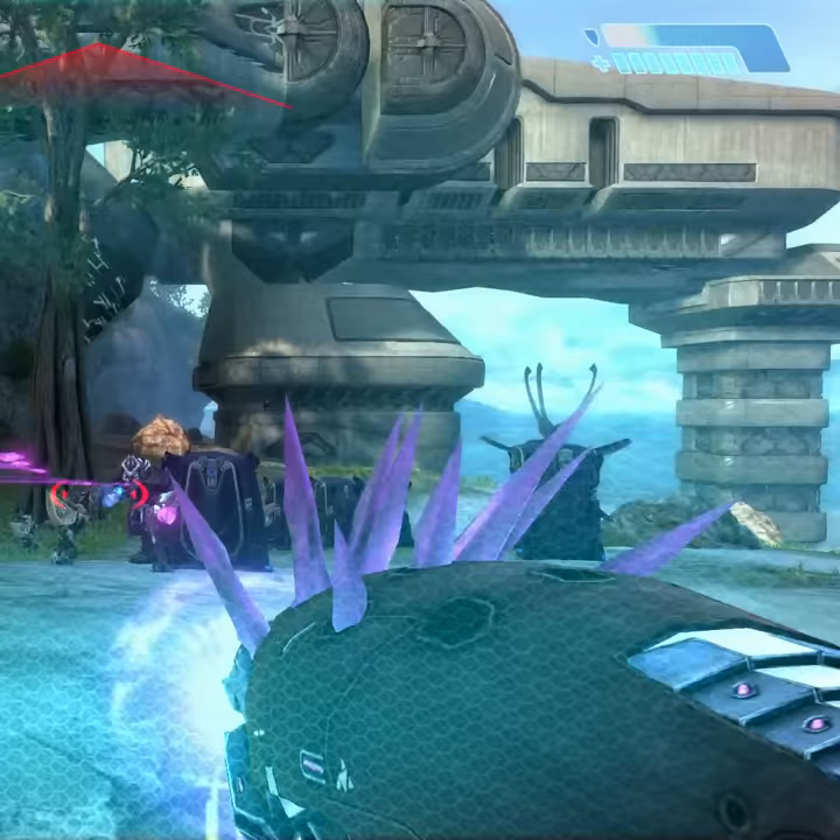In Halo Reach the Needler has a completely different look. The body of the weapon is now brown in colour, with the grip looking more alien in nature. Halo CE Anniversary uses the Reach model with a slight colour change.